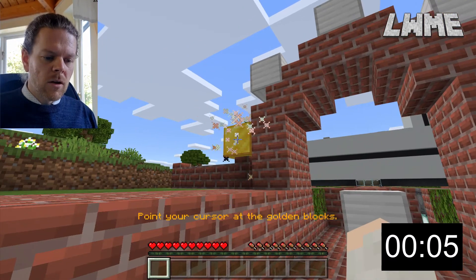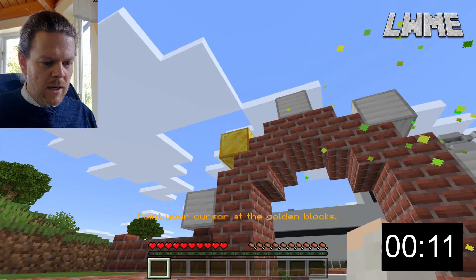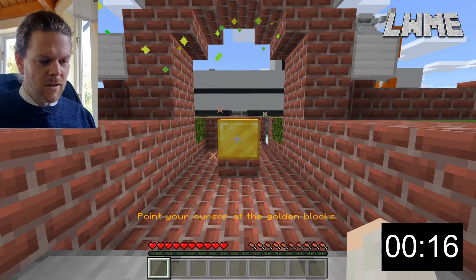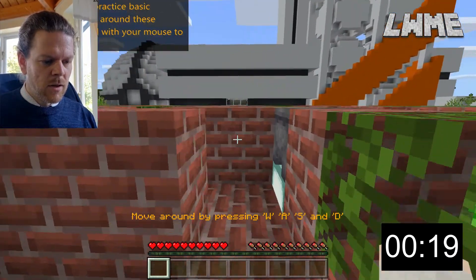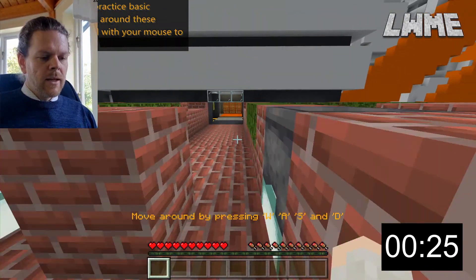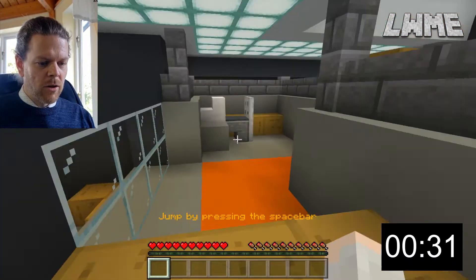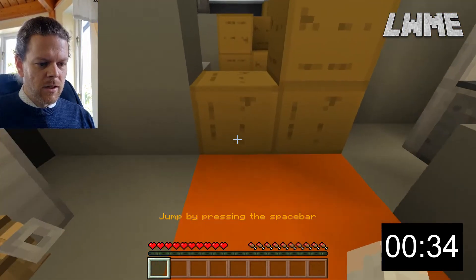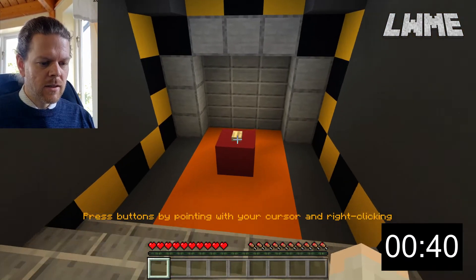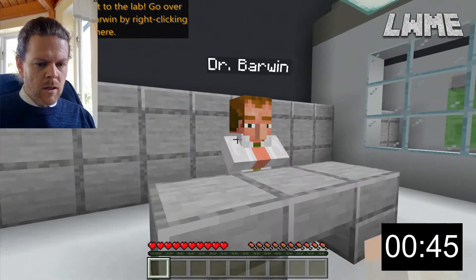So hovering over the gold blocks one at a time as they move around — this is just testing out our movement skills. Particularly if you're on a touch device that wouldn't be super easy. We make our way through the little obstacle course, dash to the end, go up ladders, look around, jump over stuff, go through the trip wire, through the doors, and press a button.